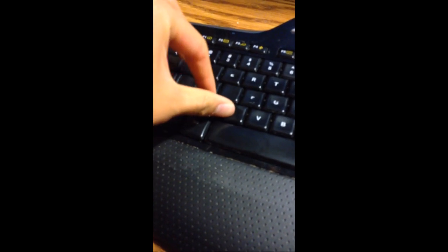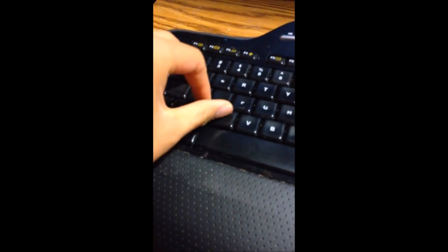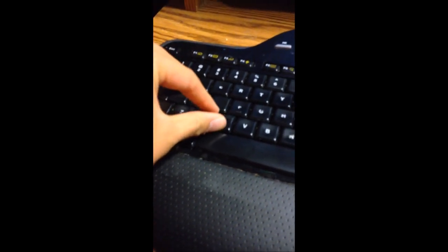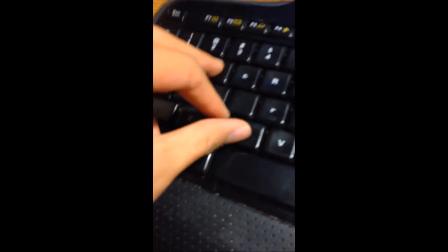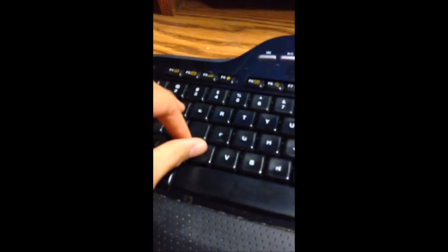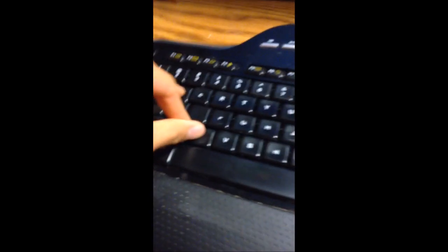I'm going to show you guys how I do it. I have my thumb on C — this is C — my pointer finger on X, and my middle finger on W. Then I just press it all together and that starts chakra running. If you're having difficulties doing that, just press C and then start running, and you'll get used to it.